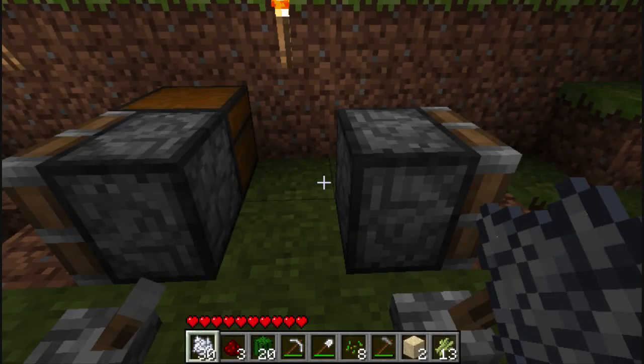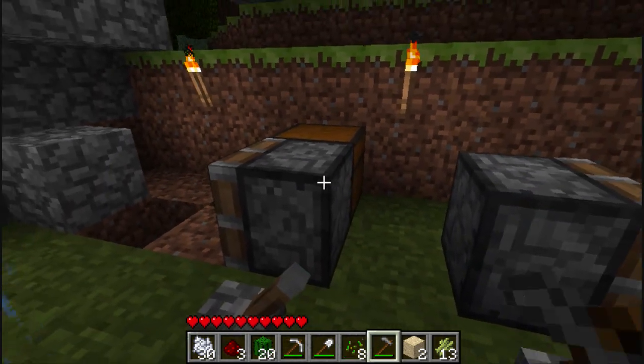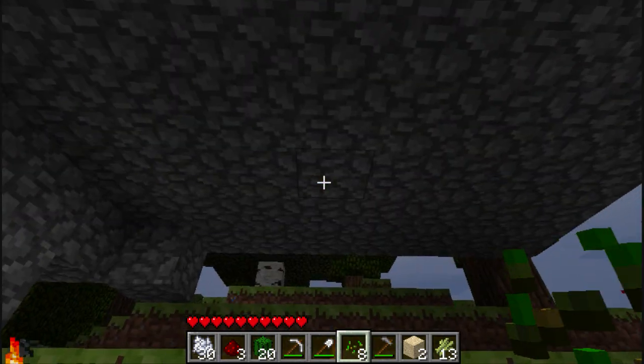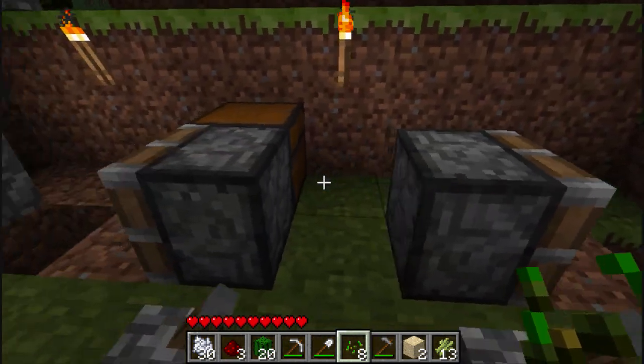What is up guys? Back on here and I'm here with a test video, testing if pistons can be used for farming materials. Pistons were released in the 1.7 update along with some nice cobblestone texture, shears, stackable fences, all this cool stuff.